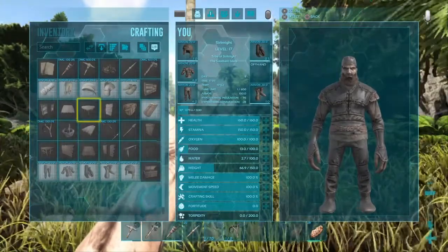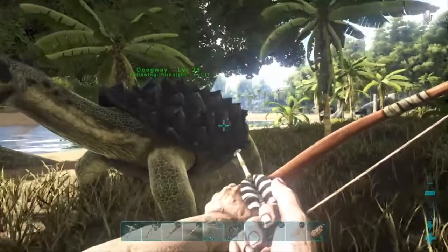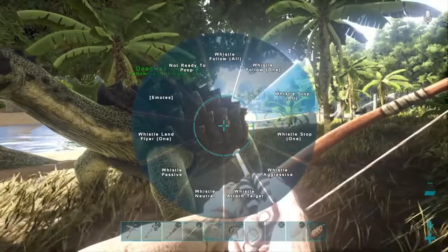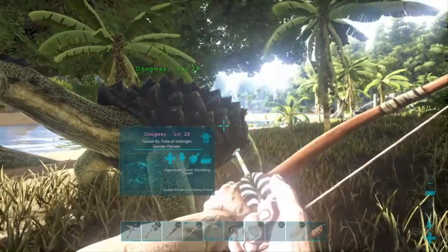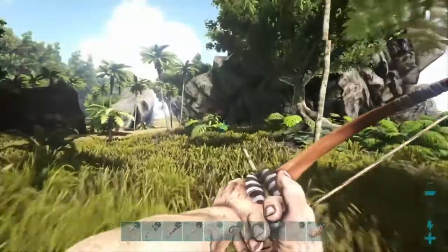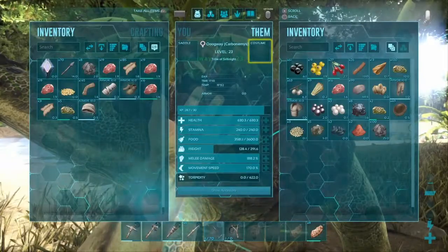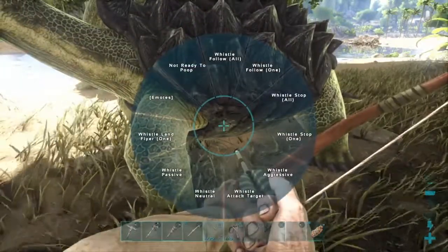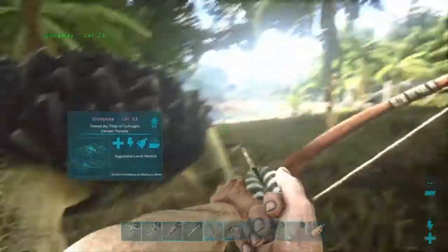Okay, we're gonna work on making a thatch house. Sit there — I'm gonna make you neutral, so if you're under attack you're safe. Whistle neutral, all right.